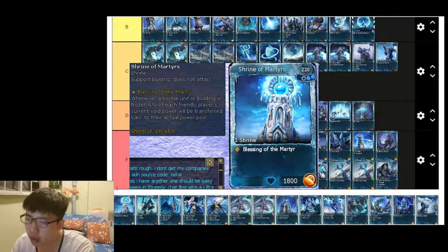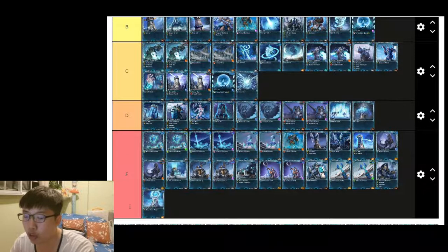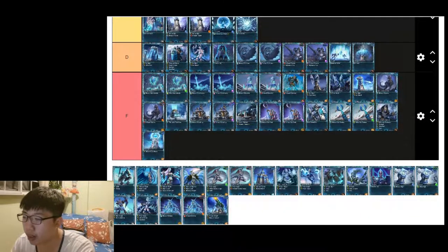Stride of Maratha has been buffed quite a few times but I still don't think it's very useful — F tier. Silverwind Lancer is a card I really enjoy using because it's very tanky, has swift movement, and has many great attributes. It costs really low power at just 80 power — B tier.